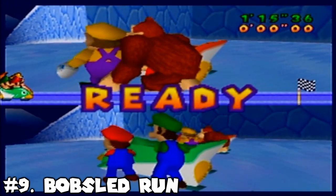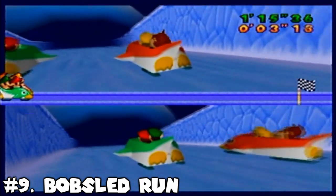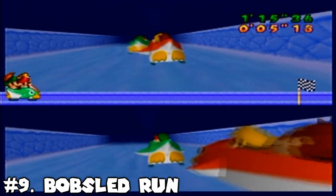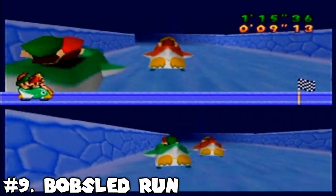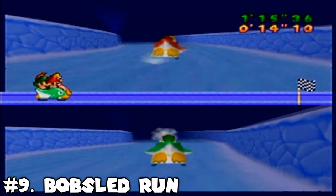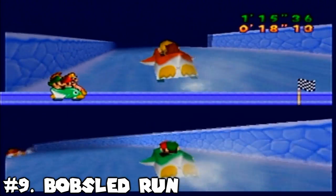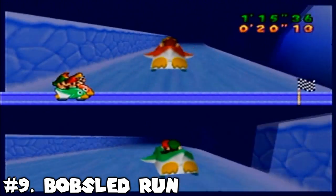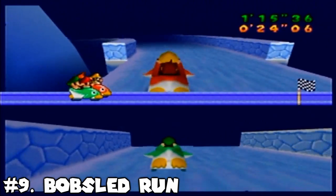Number 9: Bobsled Run. Get ready to see a couple of entries like this, as the next few minigames are returning games that don't really change much, but were already solid additions in Mario Party 1, and they pretty much remain the same here. Bobsled Run does get a new course, and the penguin design of the bobsled is pretty cute, but I don't have much to say beyond that. It's still a great minigame and remains in the top 10.